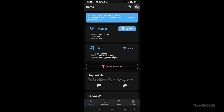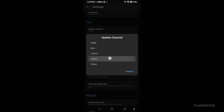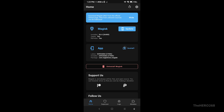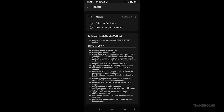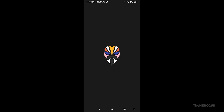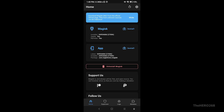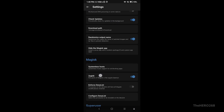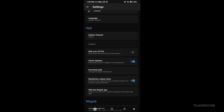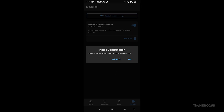Go to Settings in Magisk and switch the update channel to Canary. Go back and install the latest Magisk. Ensure Zygisk is enabled. We can now install the Shamiko module, so go to your Downloads folder and install the latest Shamiko module.